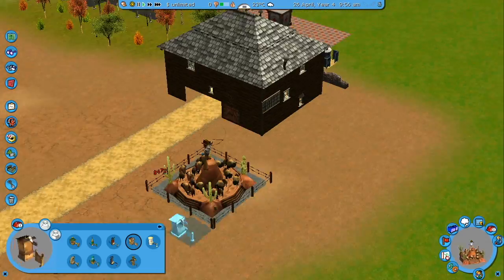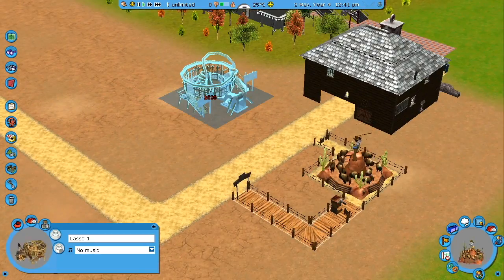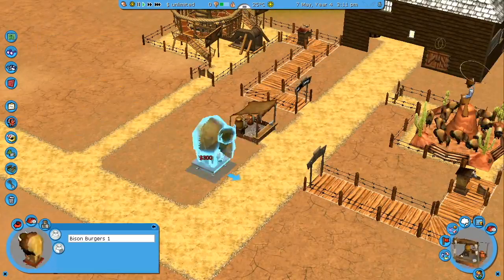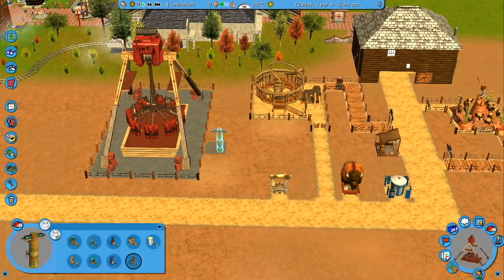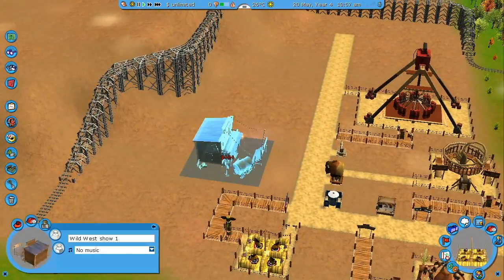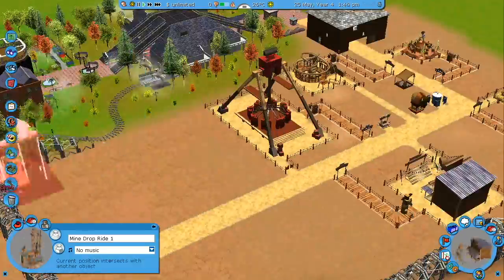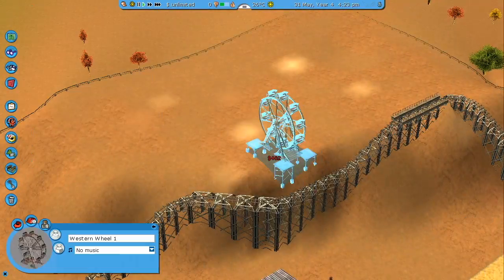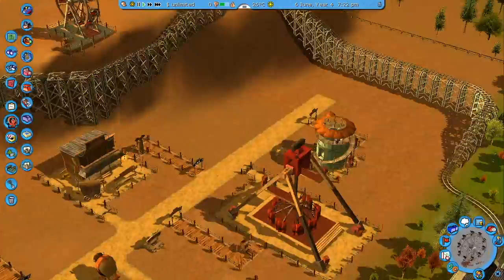Something really handy with the Rollercoaster Tycoon scenery is you can filter by different scenery types and themed areas. I've got the Western filter turned on at the moment, so every time I open up the menus all I see is things related to the Western scenery package. This is really handy because you don't have to sift through hundreds of objects to find what you want — whether it's a shop, a ride, or even trees, bushes, walls — anything to do with that theming. For example, the flat ride the TNT Vortex is specifically themed to the Western style, which fits perfectly. I've placed a bunch of flat rides down the bottom here and a couple more shops as well.